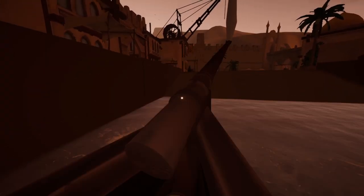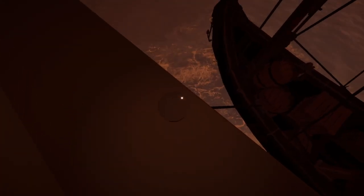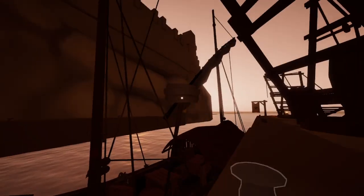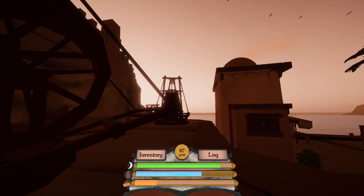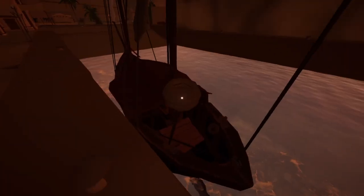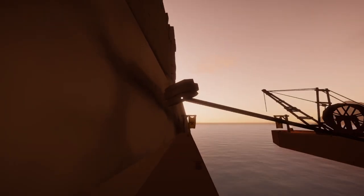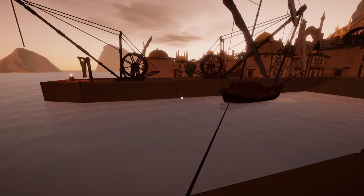I decided not to bring the stove — we're just going to bring the fishing rod, some hooks, and about 20 water in this barrel. Let's head out, onwards to a new adventure, to try and make some money back in this little experiment. Let's take off the mooring ropes. We're getting thirsty already — we're going to need to fish as soon as we get out there.